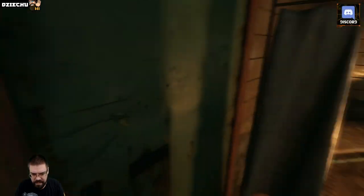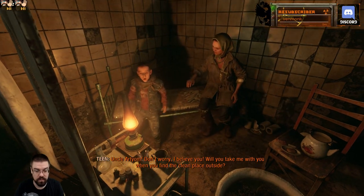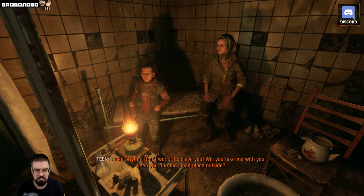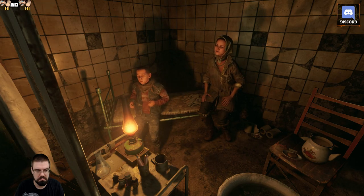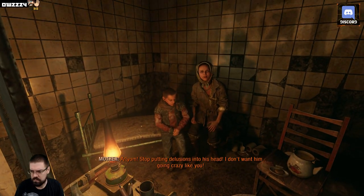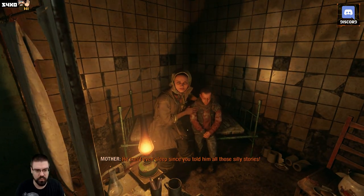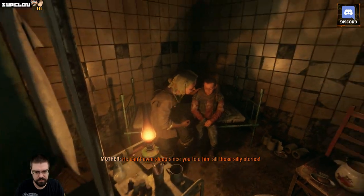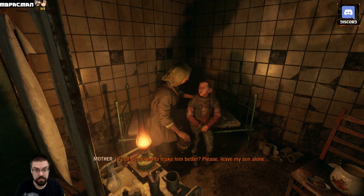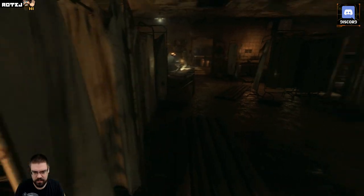The light bandit strikes again. A child: 'Uncle Artyom, don't worry — I believe you. Will you take me with you when you find the clean place outside?' Someone else: 'Artyom, stop putting delusions into his head — I don't want him going crazy like you. I can't even sleep since you told him all those silly stories. Is that supposed to make him better? Please leave my son alone.' Wow, okay — so much for hope, lady. Jeez.